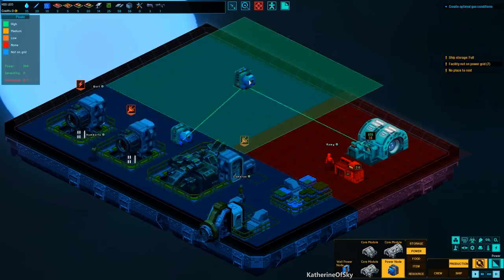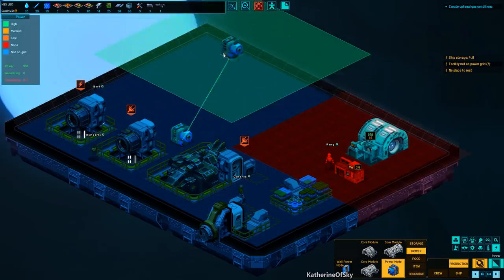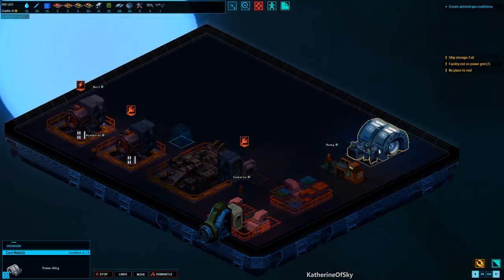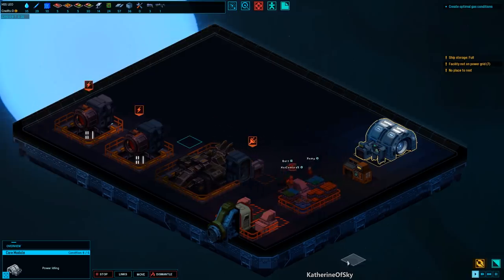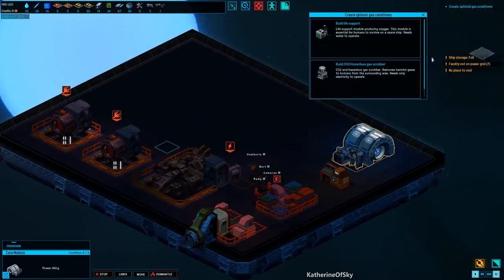You'll notice there's a green line that goes between these two structures, and that tells us how far the power line can stretch. The main power source is called the core — not a power generator, it's called a core. I was like, where am I getting power from? There's nothing called a power plant in the menu. There is a tutorial here that tells you what to do next — we need to build life support and a CO2 hazardous gas scrubber.